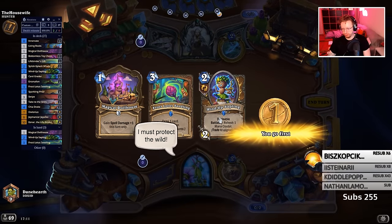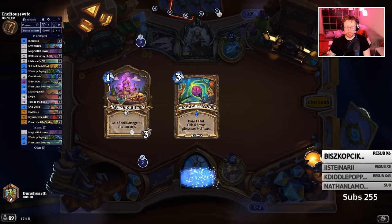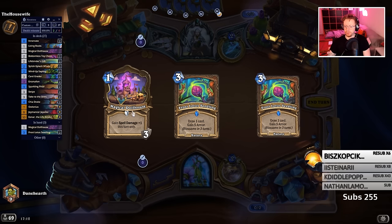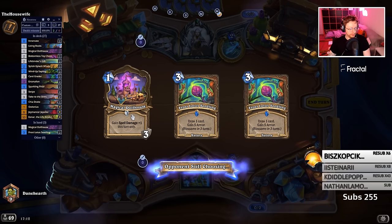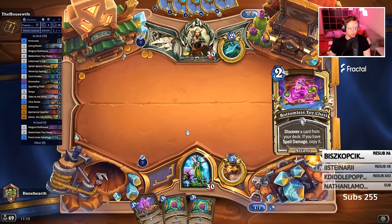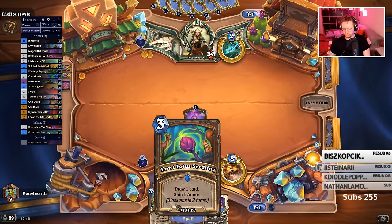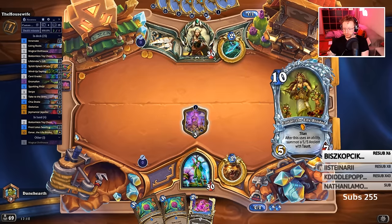Would I keep Wind-Up Sapling? I'll keep the Wind-Up Sapling. Turn 1 I can just go Magical Dollhouse — that's a good turn 1. Once it's developed, it means the rest of my deck has activation to it. Yeah, you can see Deck Tracker. I have 20 HP and I can instantly tap this.